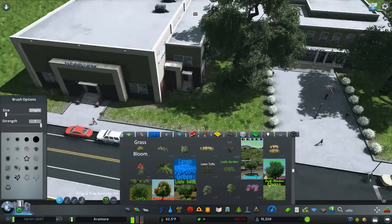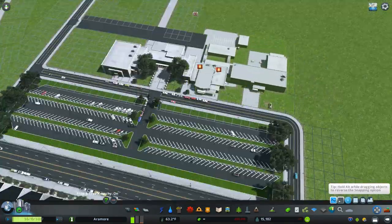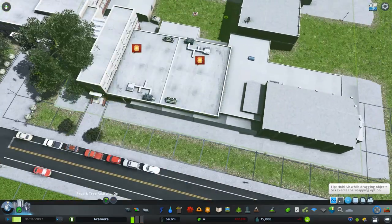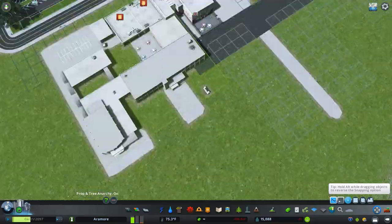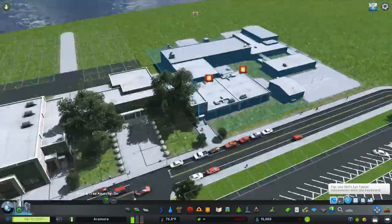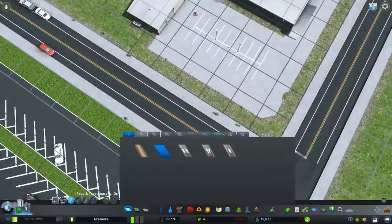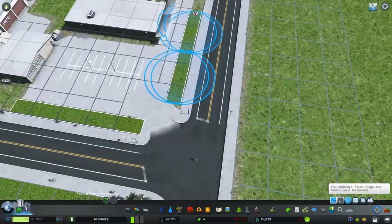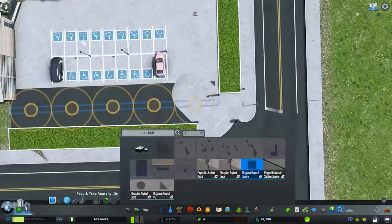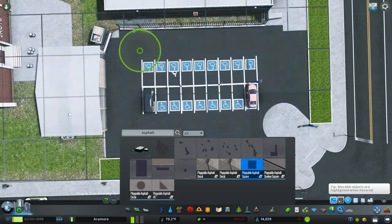Beginning to detail a little bit around the main building, using some curbs and live oaks — they tend to look really good in areas like this. So I'm using the city high school assets by King Leno and a couple of others from that pack. I also used the streamlined modern high school — I forget who made it, I think they made some shopping centers — but it's a really nice asset as well.